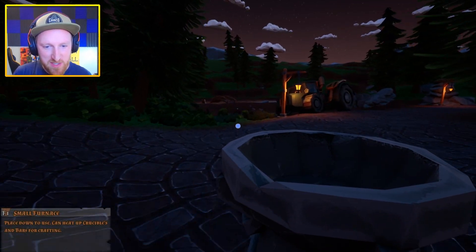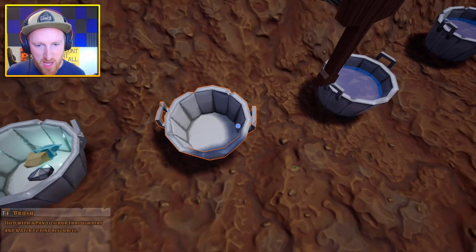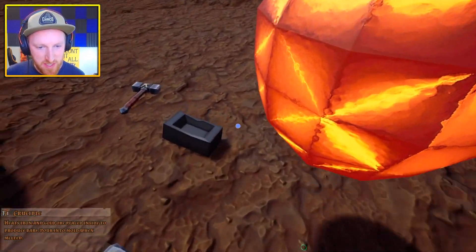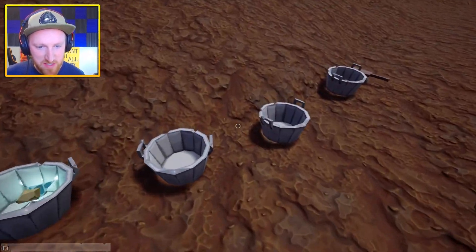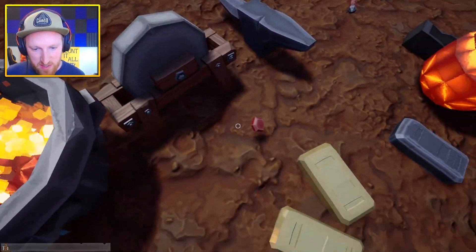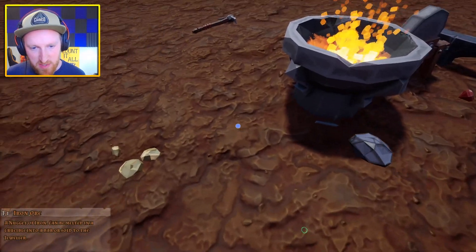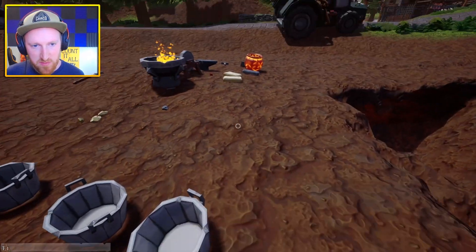I'm hoping for a gem here — that's a pretty big shard. I feel like they really lowered the chance of finding stuff. There we go — that's a big bar right there. Washed out these things and sometimes nothing comes out. Now we're going to make some real money after we sell that. We're getting some shards too — that's nice.